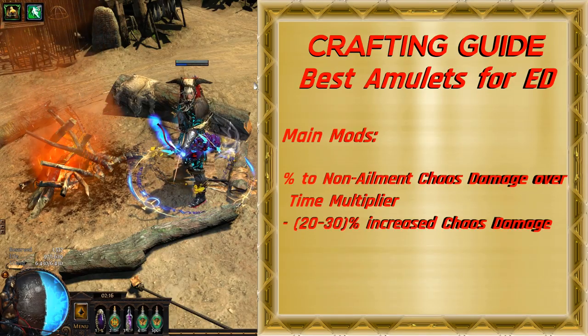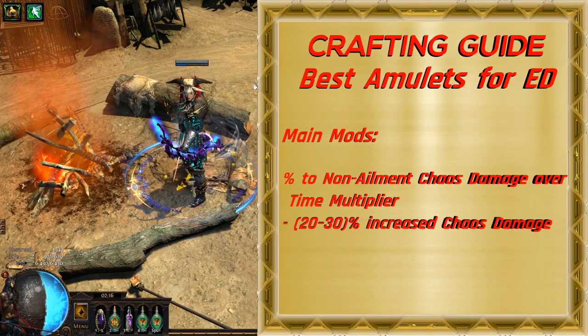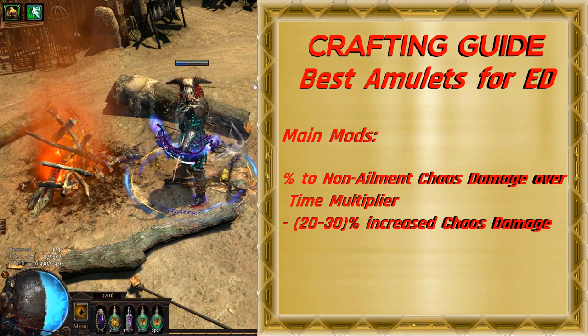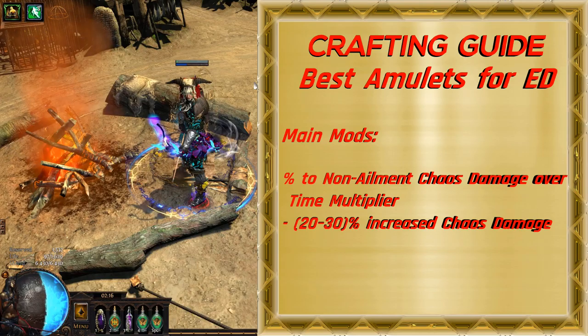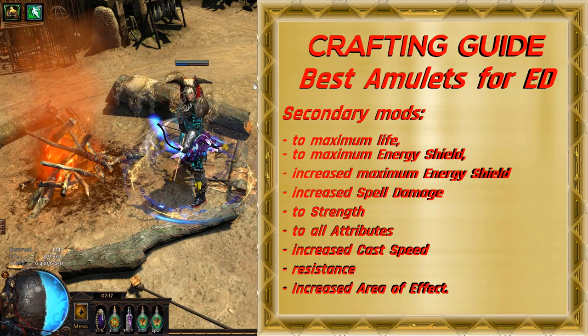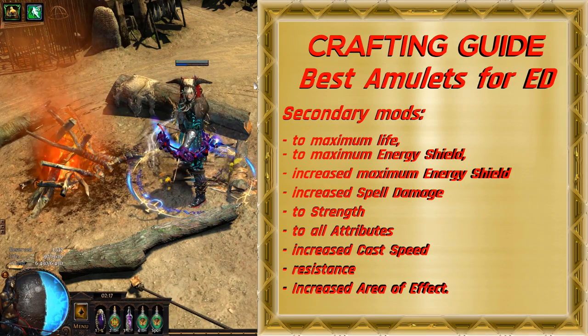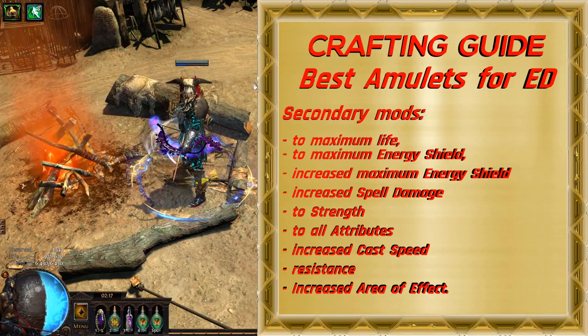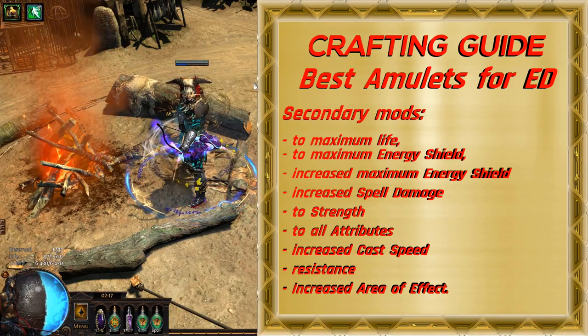The main mods we are looking for on the amulet are chaos damage over time multiplier, and 20 to 30% increased chaos damage. Secondary mods are to maximum life, to maximum energy shield, increased maximum energy shield, increased spell damage, to strength, to all attributes, increased cast speed, resistance, and increased area of effect.